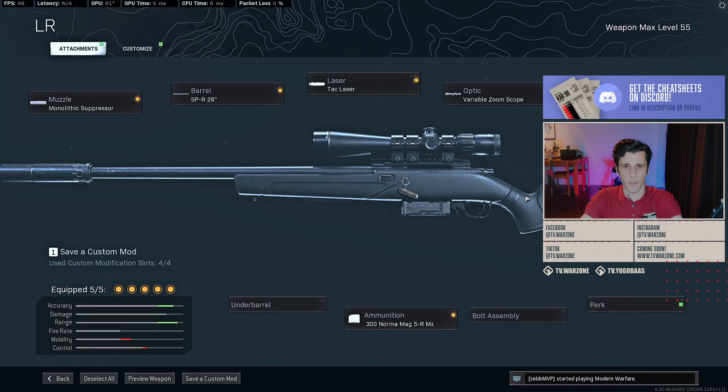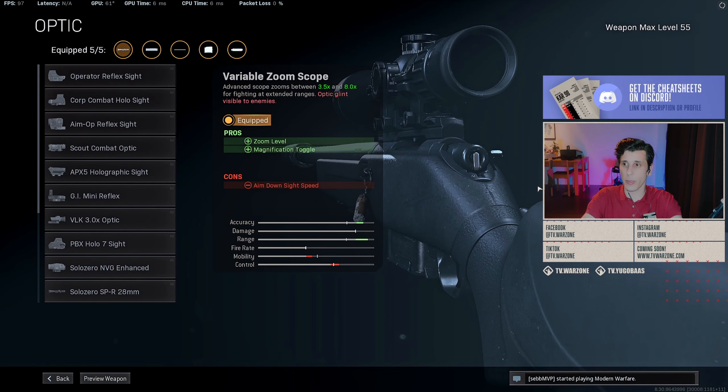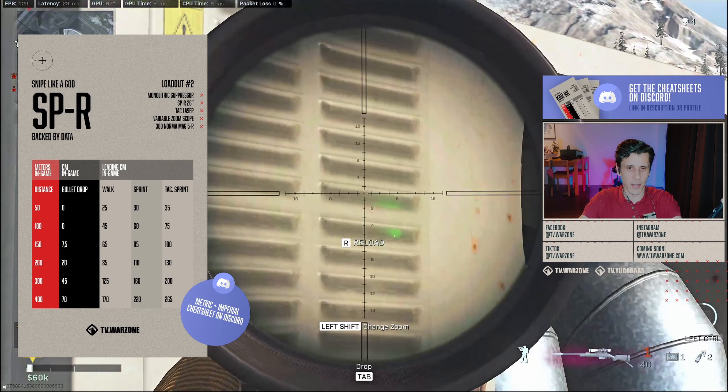I've played with both the variable zoom scope and the default scope. The variable zoom scope has a bit more zoom, and since this is a long-range setup I figured having the extra zoom over an extra attachment slot makes sense. Now let's take a look at the testing results.